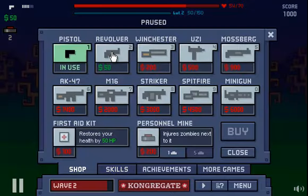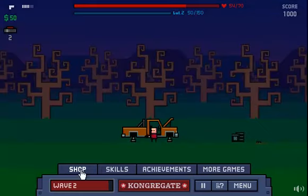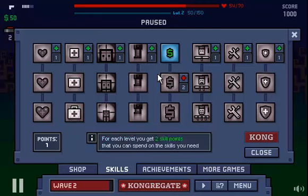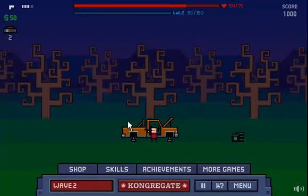We're going to get the Winchester. Why? Because it's like a shotgun, so that's good. And for the skills, we're going to upgrade cash because that's important. And I guess reload speed, because you get two points per level, and that's okay.